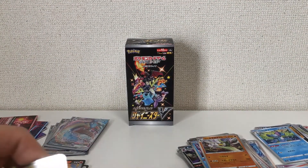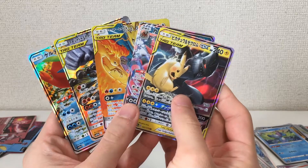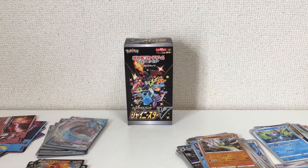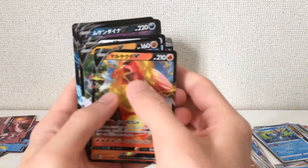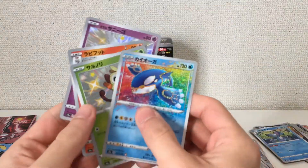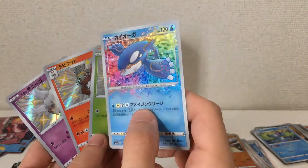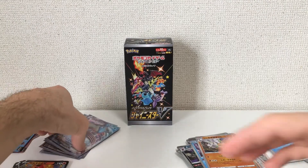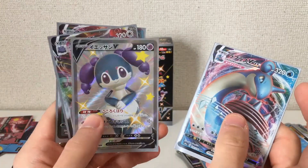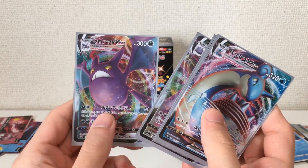So just a recap: from the GX Tag Team set, all I got was the GXs — nothing else too special. And from the Shiny Star V, I got these as my V cards. I got some Shinies — only three of the kind of basic Shiny cards and the one Amazing Rare. And for the Full Arts, I got the Lapras, the Shiny here, the Ditto V Max, and the Crobat V Max.